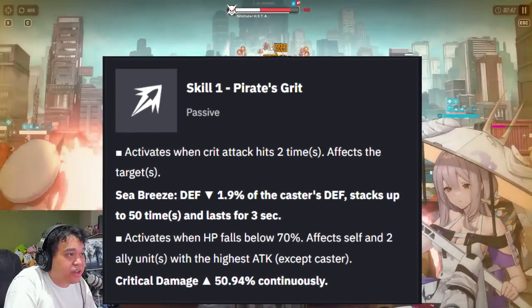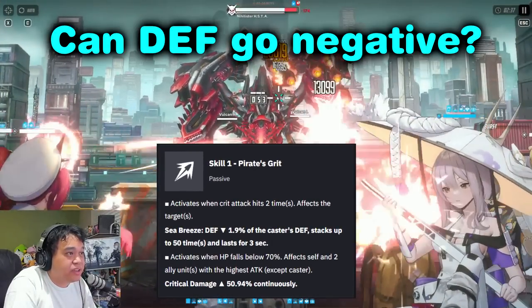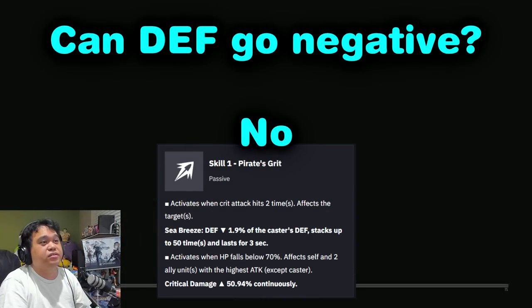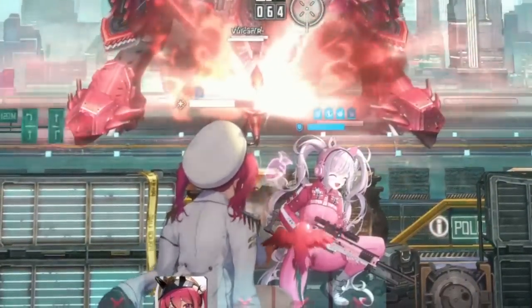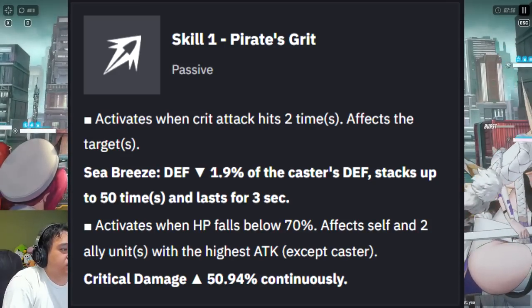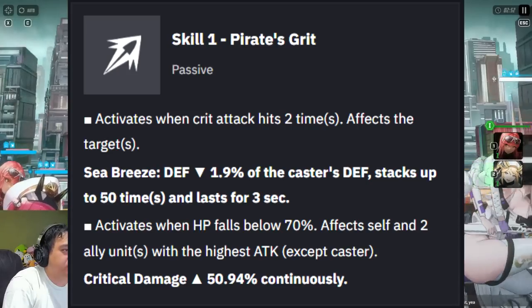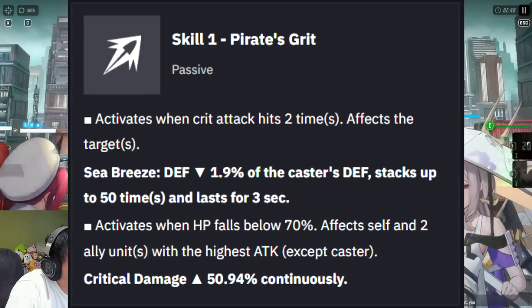This is where half of her identity revolves around. The answer to the question people have — can the enemy defense go to negative? The answer is no. The lowest is 0, so this means that against enemies with low defense, the defense down barely does anything. This effect will have more effect against higher level bosses though. The reason why this is the case is because the skill is based on Mast's defense and not the enemy's, so it is possible for us to reduce the enemy's defense down to 0.